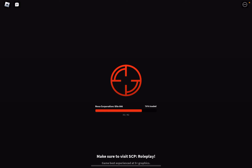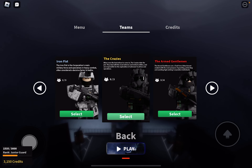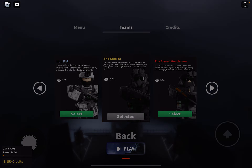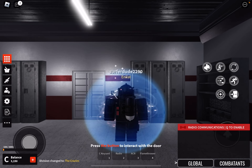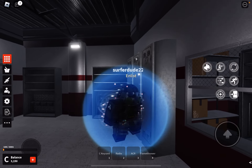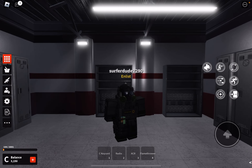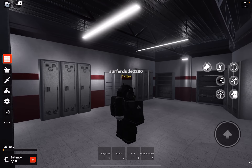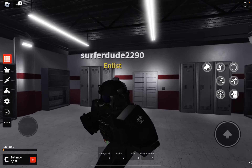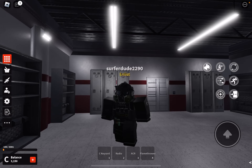Welcome back to another video. Today we're reviewing the game pass of the Crazies team, which is 450 Robux. It's a pretty cool team. The Crazies' job is to recontain all entities that have breached containment. I'm an enlist so I haven't played this team a lot. The uniform's pretty cool — you get a gas mask and some perks.